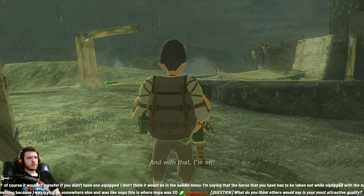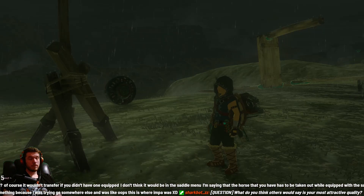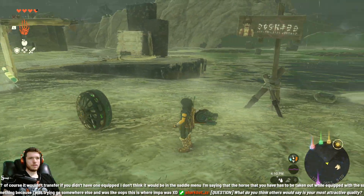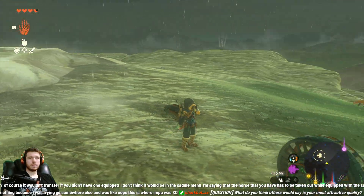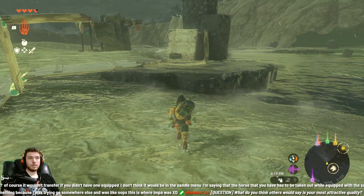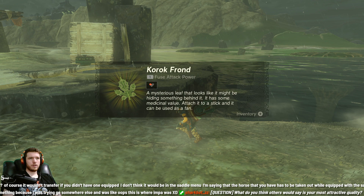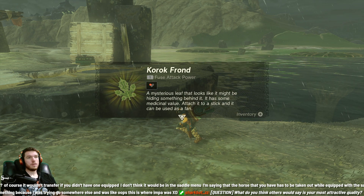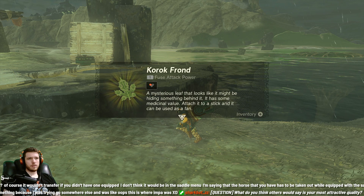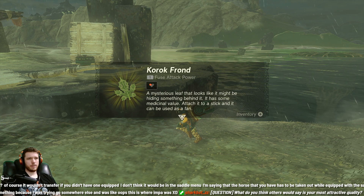Let's go to other places and put up more signs. Where'd my horse go? Hope we don't lose our horse. We got a Korok frond - a mysterious leaf. It looks like it might be hiding something behind it. It has some medicinal value. Attach it to a stick and it can be used as a fan.